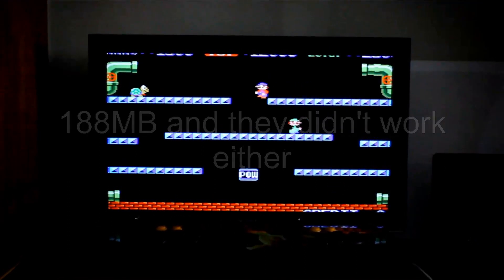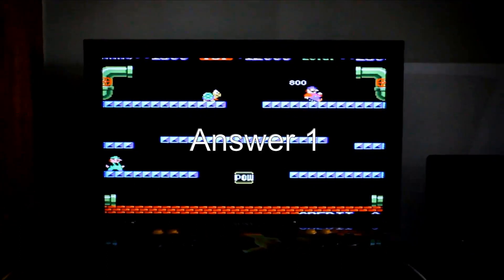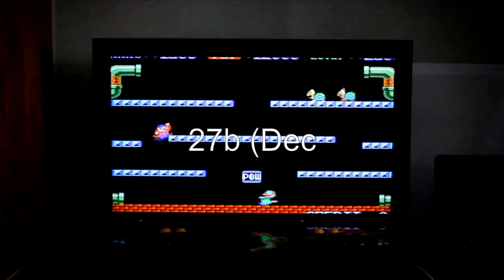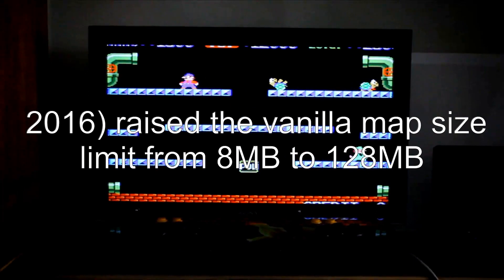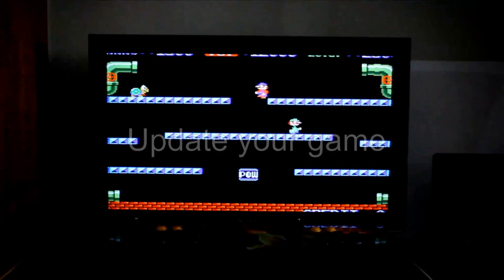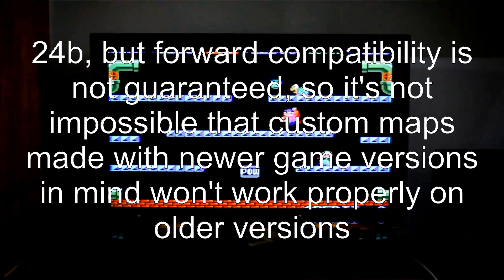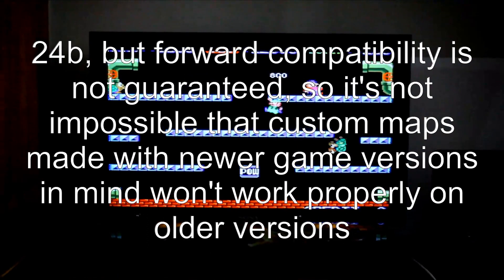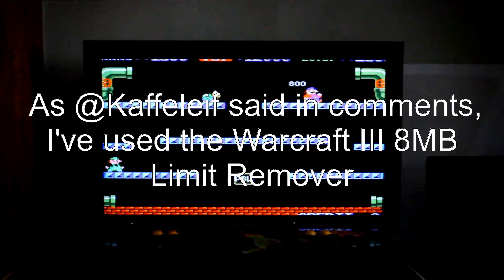So how can we solve this? There are two possible answers. Answer one: Patch 1.27b from December 2016 raised the vanilla map size limit from 8 megabytes to 128 megabytes — update your game. Backwards compatibility hasn't been broken significantly since patch 1.24b, but forward compatibility is not guaranteed, so it's not impossible that custom maps made with newer game versions in mind won't work properly on older versions.